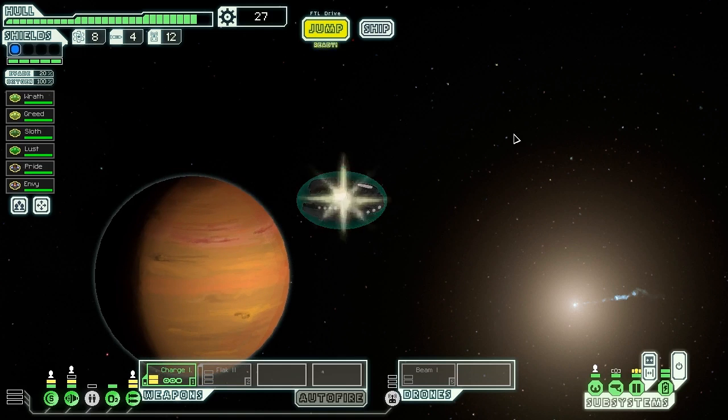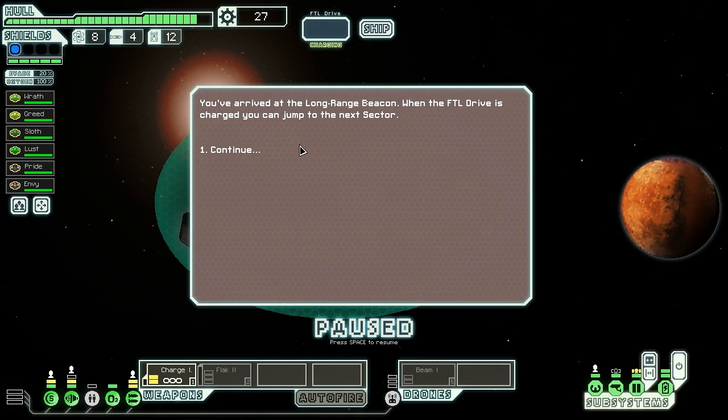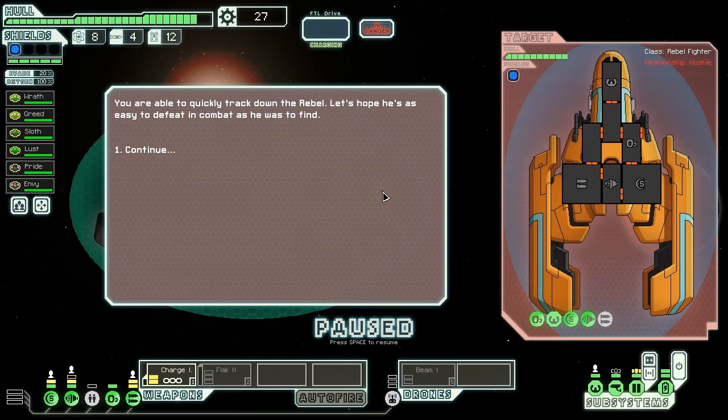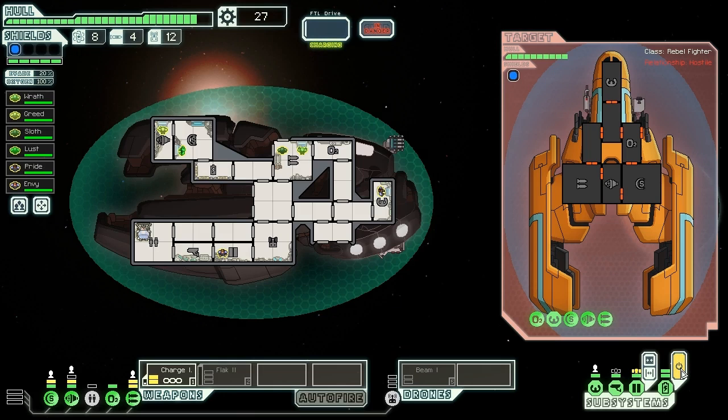Let's jump over to the exit. At the long range beacon when the FTL drive is charged we can jump to the next sector. A quick scan of local planets finds the ruins of a recently destroyed Federation colony. We track down a rebel — let's hope he's as easy to defeat in combat as he was to find. He doesn't look that dangerous to me.